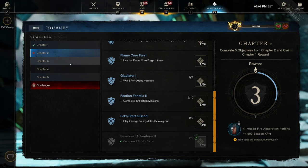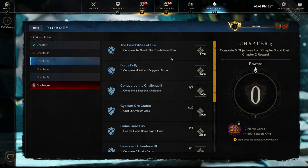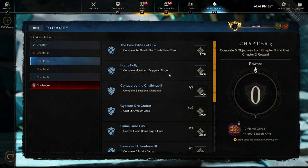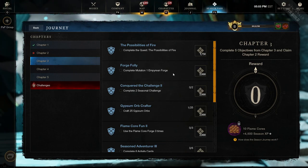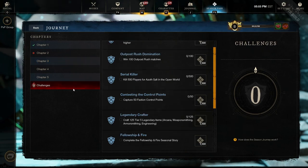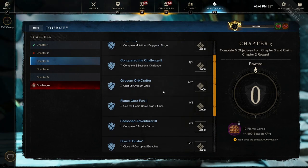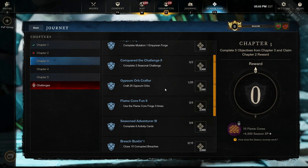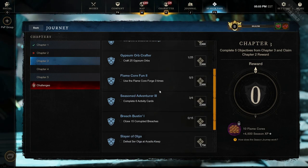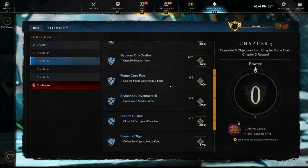Entering Chapter 3 - here is where the true solo player will need to start picking and choosing a little which they want to do. The first objective, the Possibilities of Fire, is an easy quest and you will complete it with no problem. Next is where you will encounter your first potential skip: you will need to complete a mutated Empyrean Expedition Forge run. This is only mutation 1, so nothing too difficult, but if you choose, you can skip this without any worry. Next up is to complete 2 seasonal challenges - these take some time but are completely solo for the most part. The next one, craft 25 Gypsum Orbs - you can start to prepare for today. Each day leading up to launch, do all of your Gypsum tasks daily but do not use the Gypsum to craft orbs, just toss it into storage. By the time this drops, you'll have way more than 25 orbs worth. There is no cooldown on orbs, only on the casts, so you'll have more than enough.